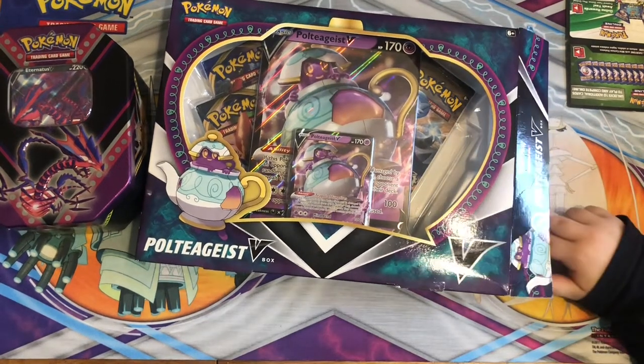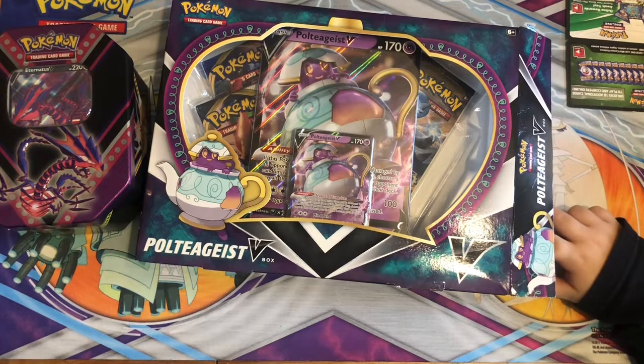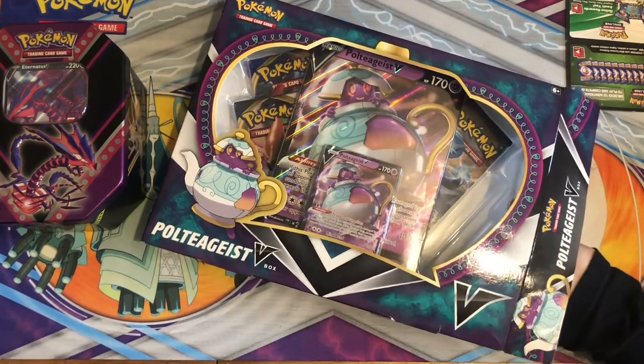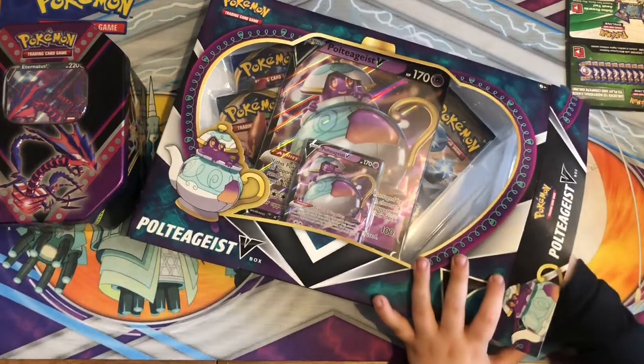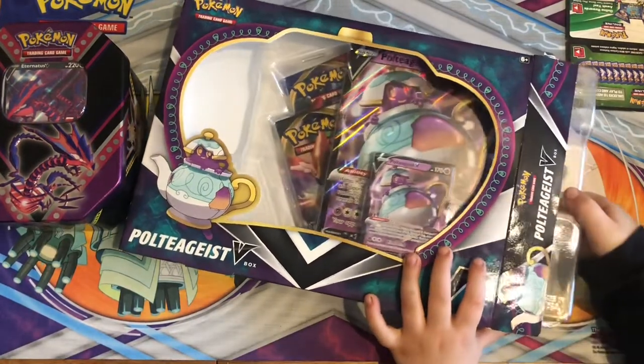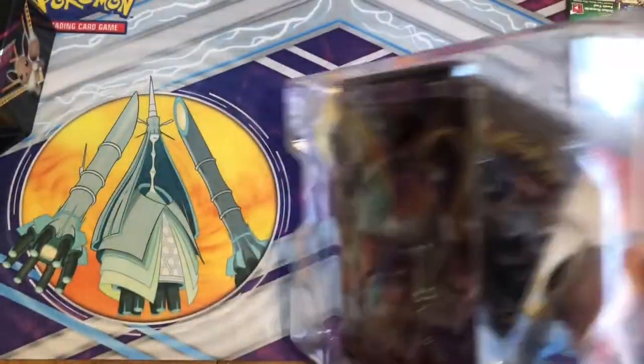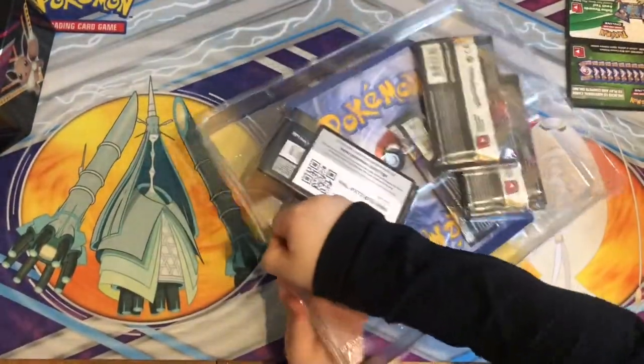He will choose a subscriber, then we'll get in touch with them and give them the code cards — as many as we can do in the video. All you got to do for that is subscribe and comment in the video. Let's begin then, Jakey, can't wait — what have we got today?